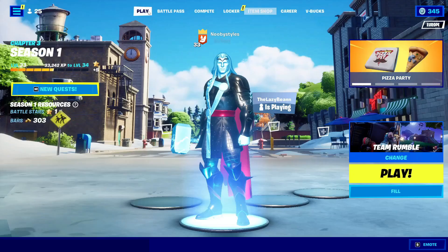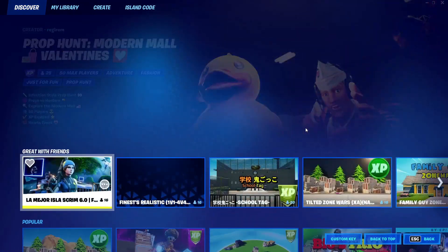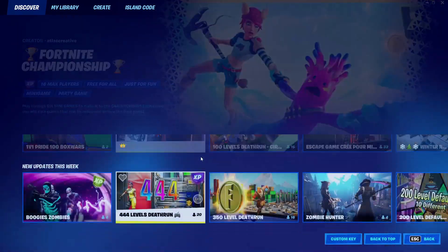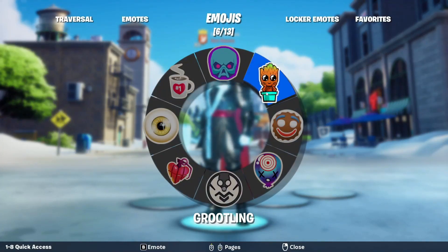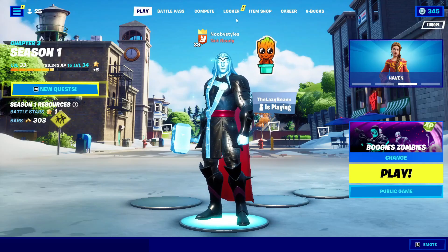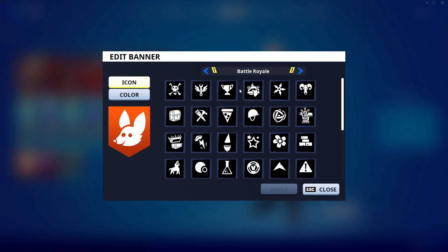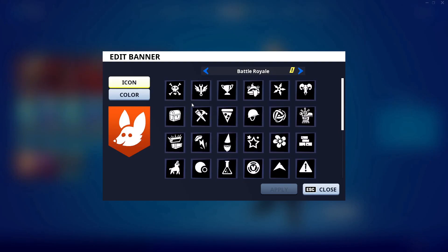After that, back out and go into Play. Scroll down to the last section and click on a game mode in there. Then go into Emotes and do some kind of emoticon. After that, go into Locker, go into Icons, and double-click on the icon you currently have equipped. Click Apply and close.